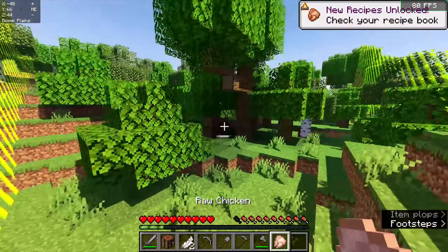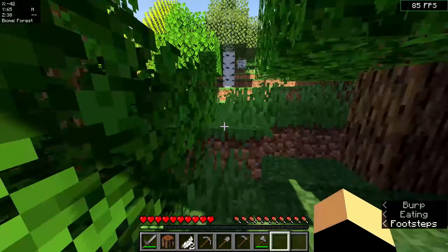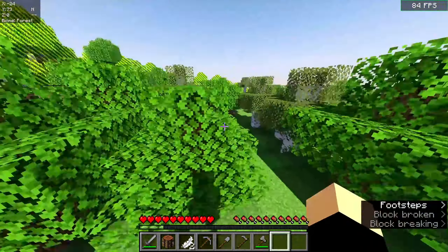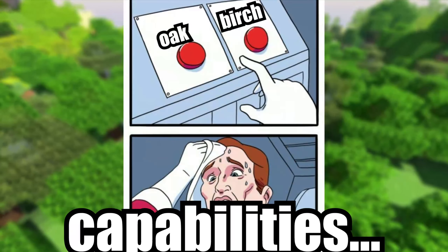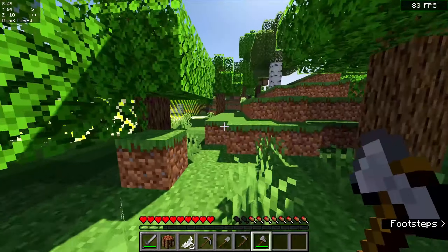And a killer chicken - first nom of the series, delicious! After doing some exploring I realized that the only wood types I had at my disposal are oak and birch, which very much limits my building capabilities. No spruce. There's sand though, that's good. Water in reach, good.